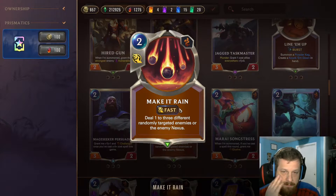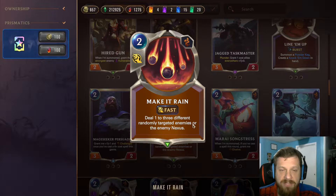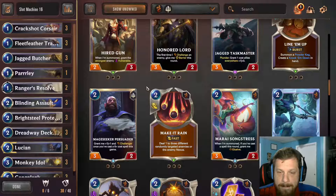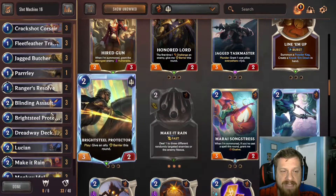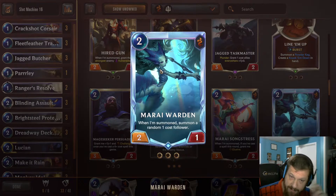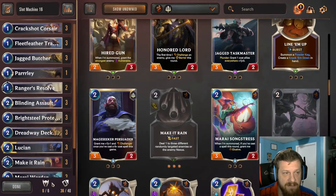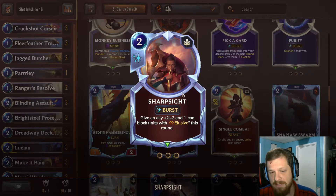Make It Rain is a useful removal tool: a two-mana fast spell dealing one damage to three randomly targeted enemy units or the enemy nexus. With barrels, the damage gets exponentially more powerful. I really like three copies. For spreading out and attacking multiple times like Lucian wants, Mirei Warden is excellent — a two-mana two-one that summons a random one-cost follower on play, generating extra units perfectly suited to our strategy.